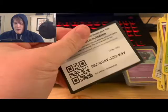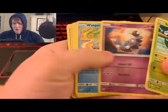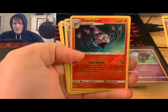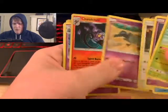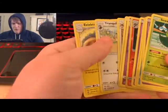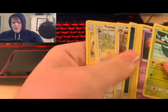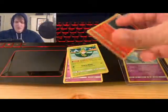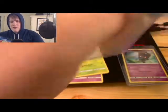From the first pack: Slakoth, Salazzle, Chandelure, Toxapex, Dark Energy, Knock-Off Towel, Tranquil, Electric, and a code card. The rare is a Chandelure reverse holo — I almost missed it. I put all holos in sleeves, so I'm sleeving that Chandelure right up.